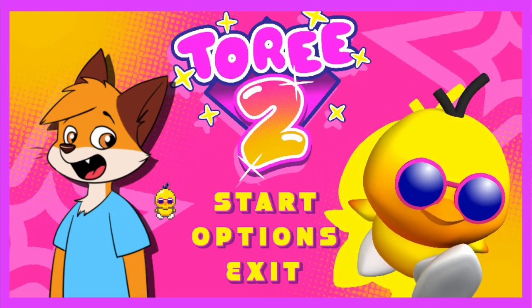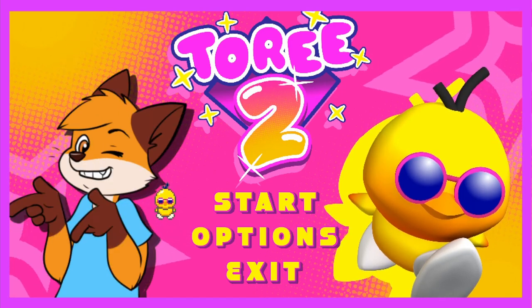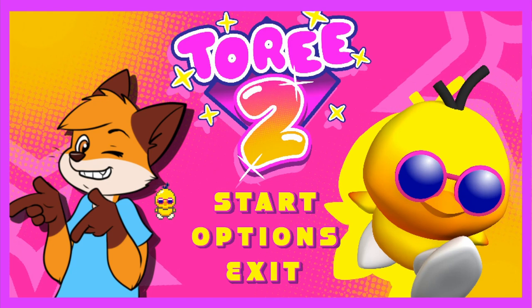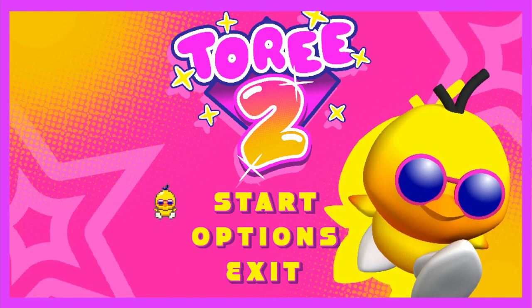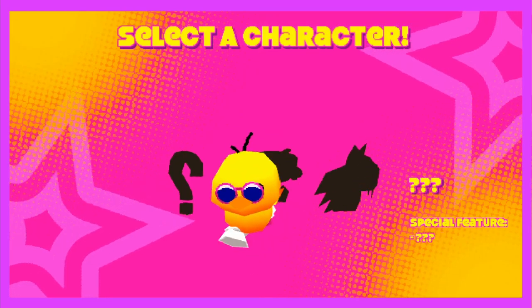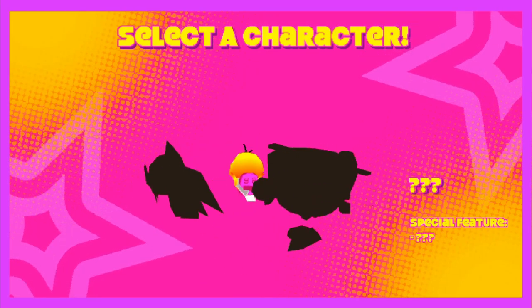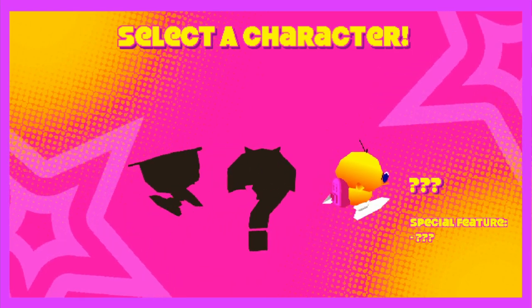After that, we're greeted with the start screen, and boy is this game brimming with charm from the get-go. Take a listen to the title screen music from Red Panda Music. After that, we're greeted with some familiar faces. Obviously we start with Torii, but it seems MacBat and Tasty make a return as unlockable characters, with a secret new fourth character.